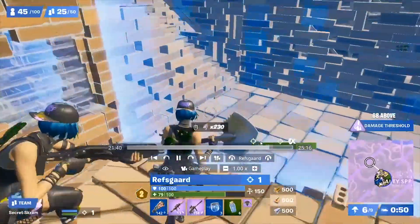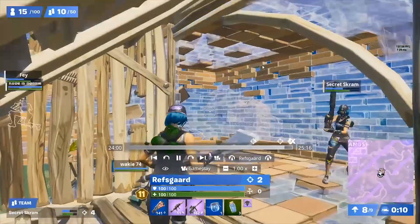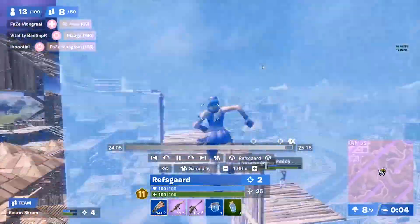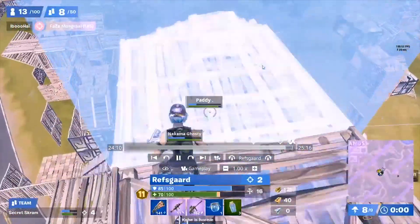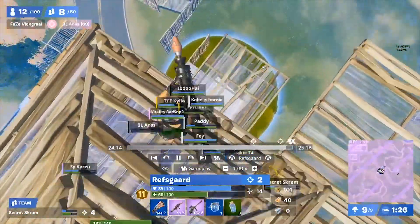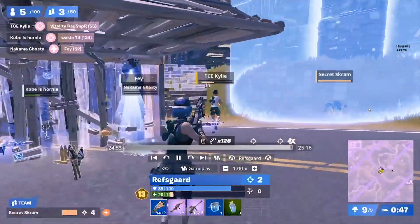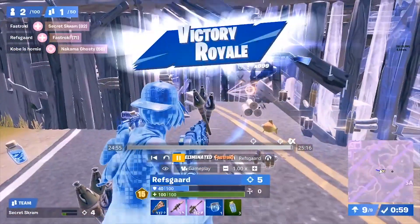First moving zone ends up bouncing back towards them, giving them a pretty free rotation for the entirety of the zone. At the end of eighth zone they look at high ground and take it with a forceful launchpad retake, which is interesting since they had 11 rockets — they could have also forced their opponents down. The player landed into zone and RPG'd their opponents down. They could have wasted their opponents' mats by constantly forcing RPGs since they had 11, and from this point on they end up using eight of those 11 RPGs to win the game.